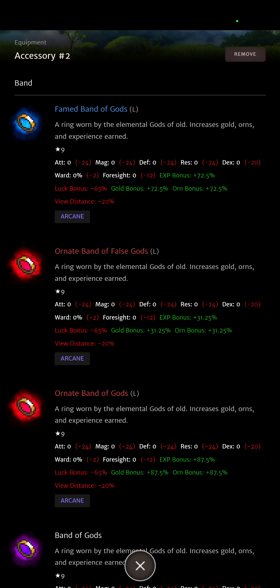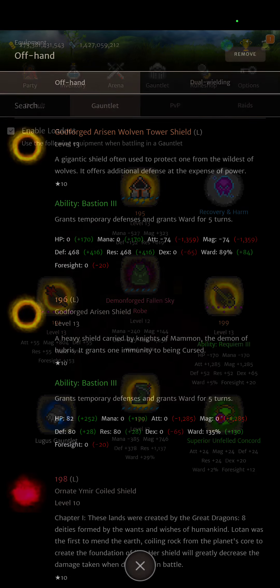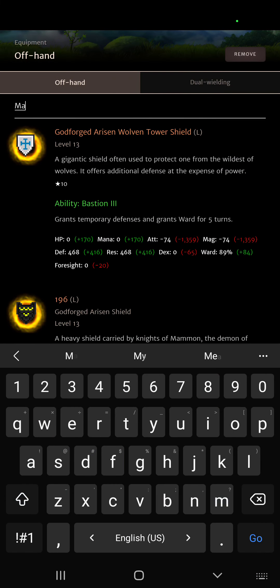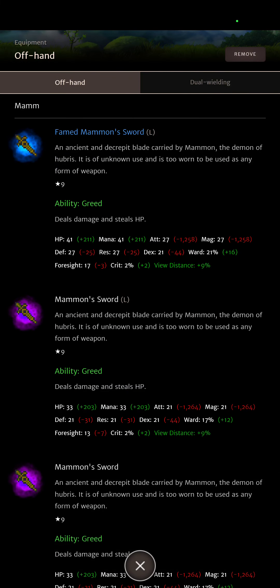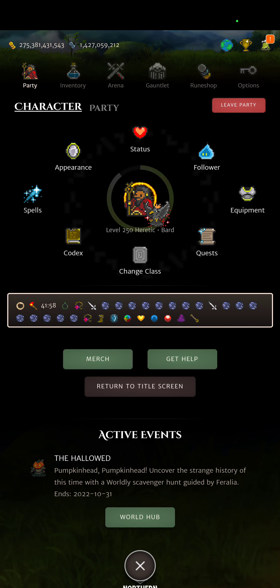The concord and the Band of Gods are accessories; the Mammon Sword is an offhand with some stats on it. It also gives view distance, as do the concords. There are better view distance weapons than the Mammon Sword, though.